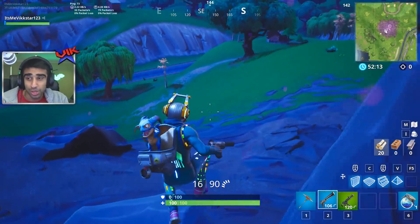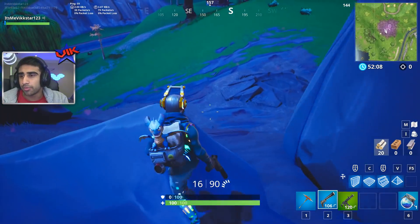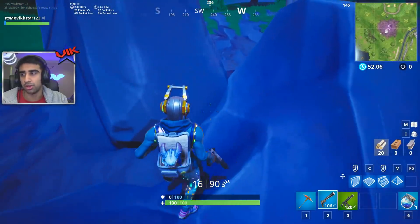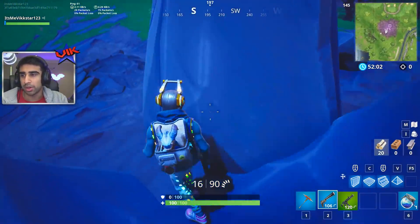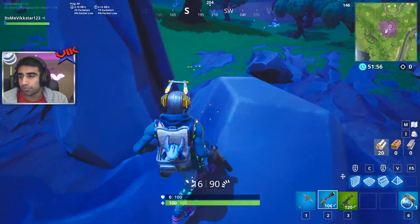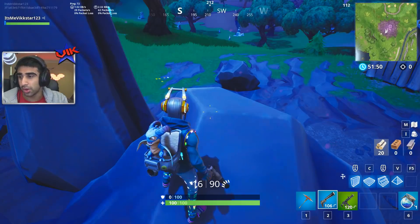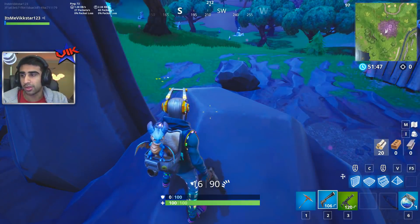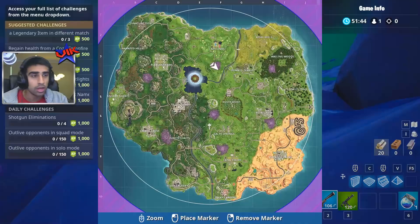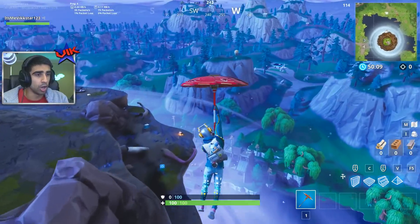They've vaulted impulse grenades, the light machine gun, bouncer, and remote explosives — give me the bouncer back please. They'll still be in Playgrounds though, thank goodness. Adding momentum functionality to grapplers when hitting a moving object — its momentum will be added to your launch force. Grappler charges reduced from 15 to 10. Double barrel damage reduced from 140-ish to 110-ish. Reduced dual pistol floor loot drop chances. We've got a new floating island, new corrupted areas, new cornfields — I don't see them on the map. There's a haunted castle somewhere.